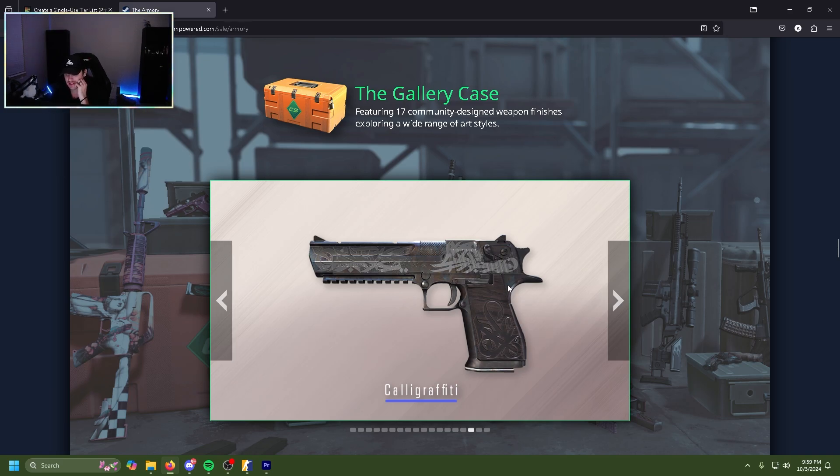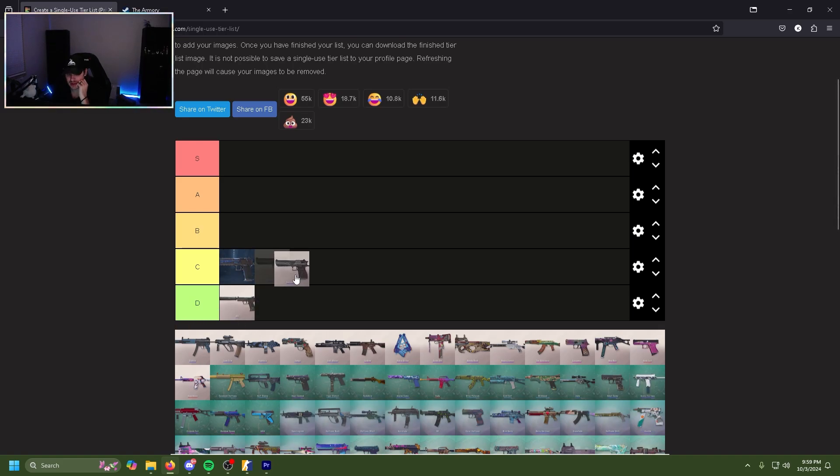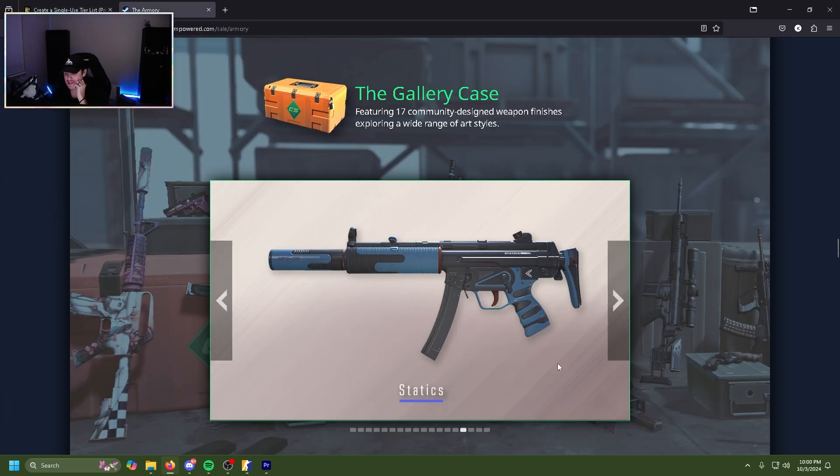Next we have the Calligraphy deagle, and honestly it's not too bad. It kind of gives wasteland rebel vibes, or like a rat rod type energy. All in all it's not terrible, it's just kind of a blue — another blue deagle. Throw that in C tier.